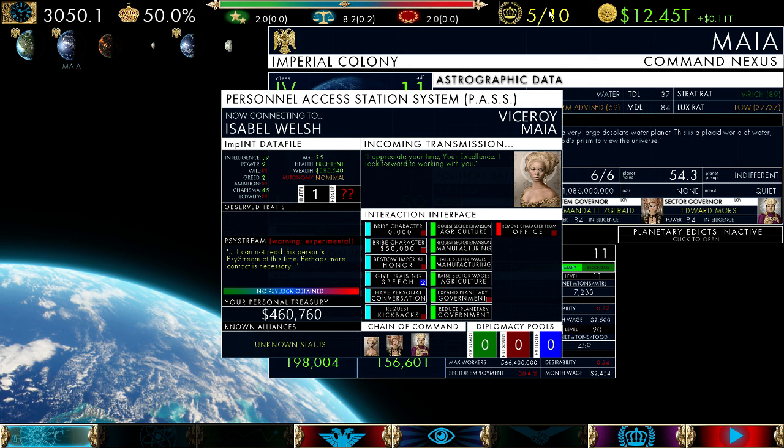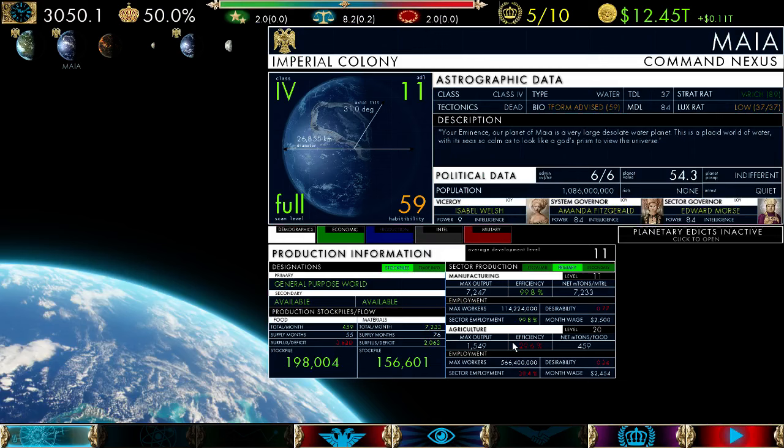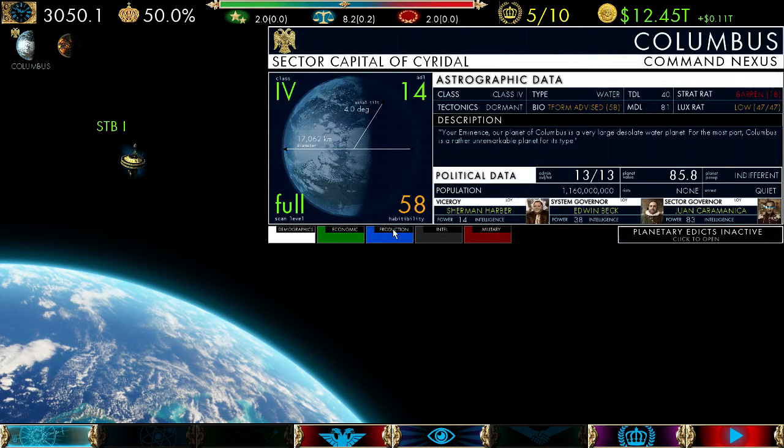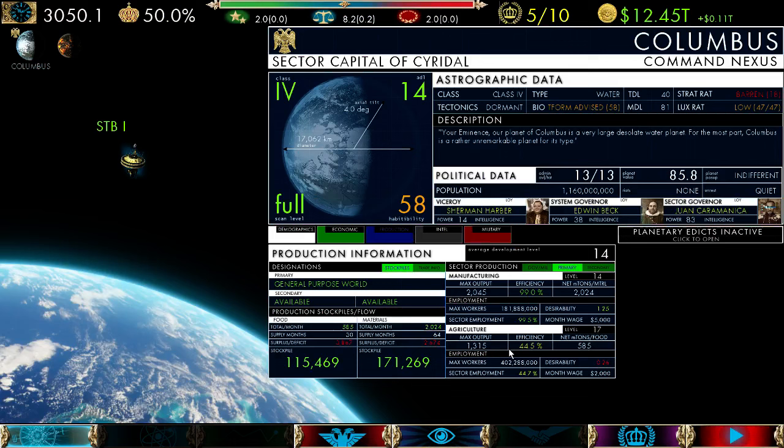We still have about five ADM so there are things we can do. Let's back out and go to Columbus, which was at about 15% unemployment. Let's see what's going on there — pretty similar situation. Habitability is low and they have employment. Now here's something a little different: retail is absolutely hurting.